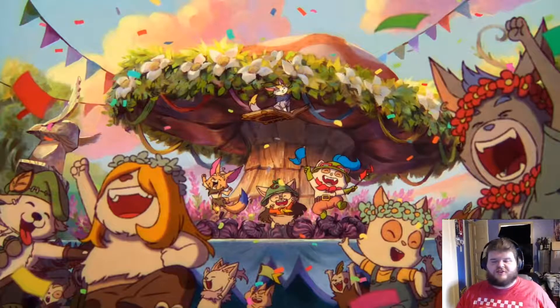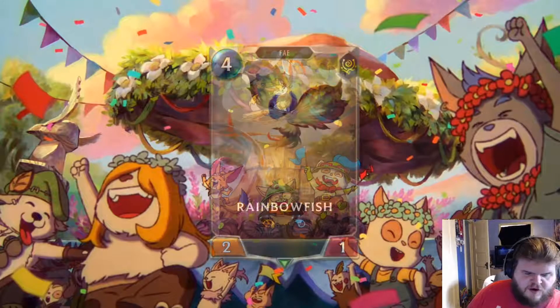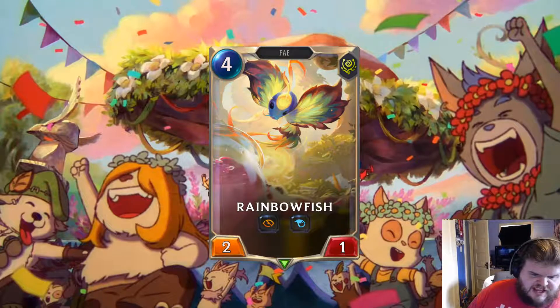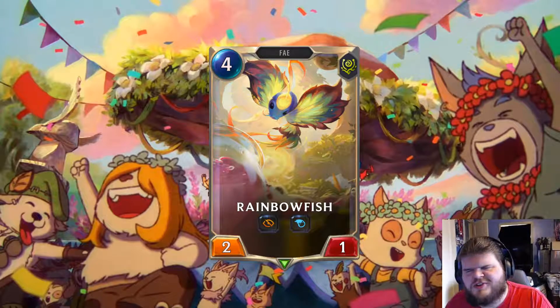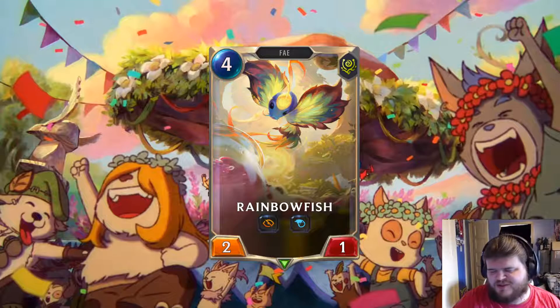Now we've got a whole bunch of Fae creatures. We have Rainbow Fish — a 4-mana 2-1 Elusive Attach. Four mana to grant an ally Elusive and plus 2 plus 1 is not the worst. There are better give-Elusive cards, I feel, but it is a permanent grant. You could throw this onto your Pantheon to give him Elusive — 4-mana, give Pantheon plus 2 attack, 1 HP, and Elusive is not bad at all.